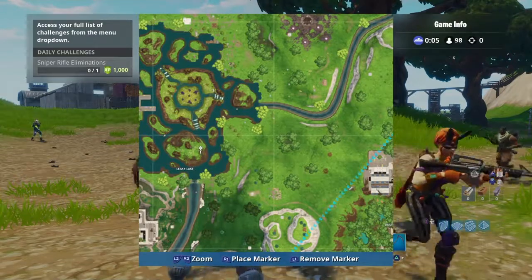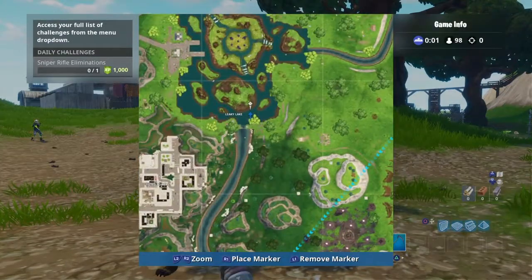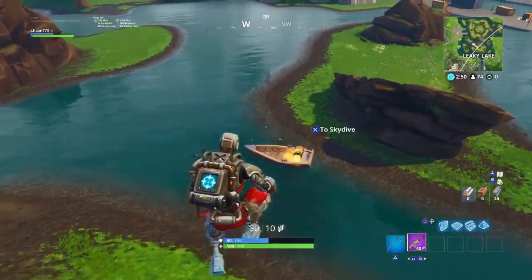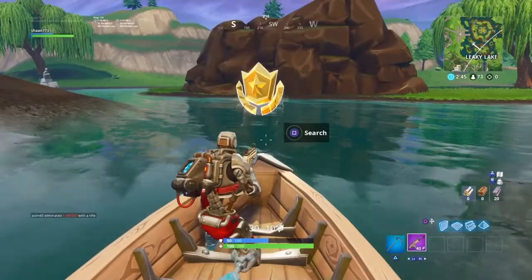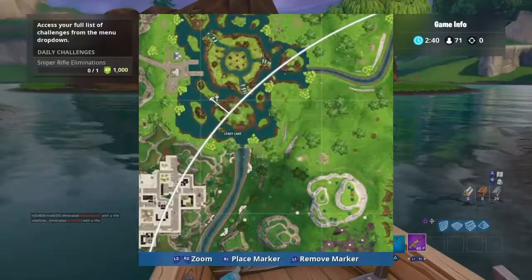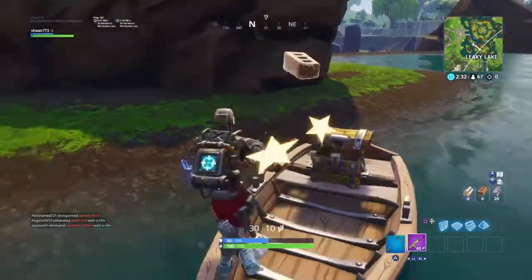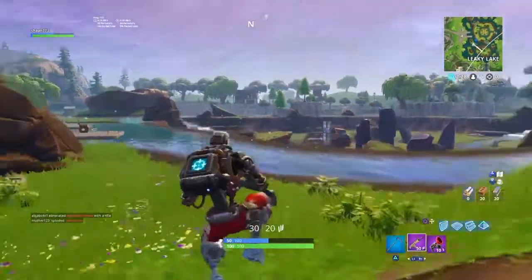By the way guys, this is not the location I first explored — I actually found out later on. That is not the right spot. I will show you the exact location once I land. The location of the secret battle star is right over here on this boat — as you can see, right here. I'll just pinpoint it on the map right here. I wish you luck with your week 7 challenges, and I hope you enjoyed today's video. See you in the next one, goodbye!